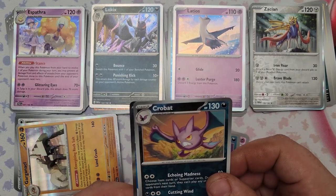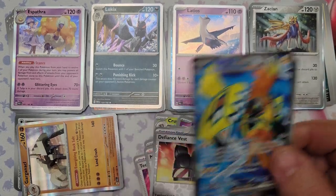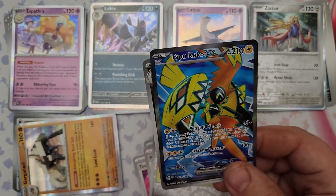From pack 18: Defiance Vest, reverse foil Crobat (an uncommon), and the rare is an alternate art Tapu Koko EX — our second EX from this box, and it's a two-star rare alternate artwork!